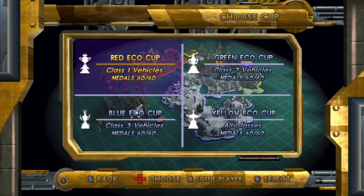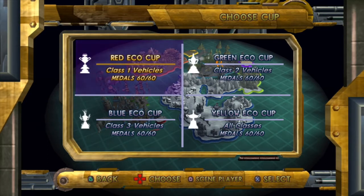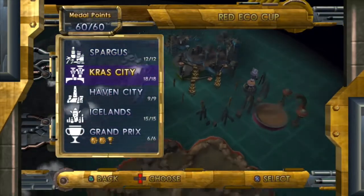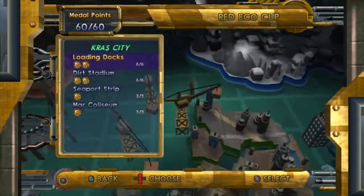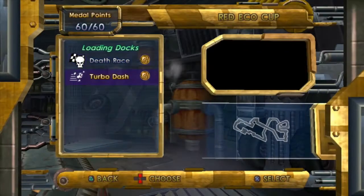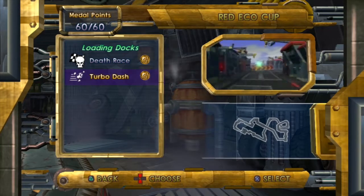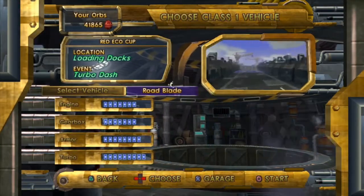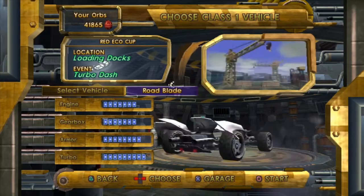In this video we'll be going over another one of the JackX races. For this one we'll be going into the Red Eco Cup, then into Crash City, and from there into the loading docks. For this one we'll be doing the Turbo Dash. I'll be using the Road Blade but you can use whatever vehicle you prefer.